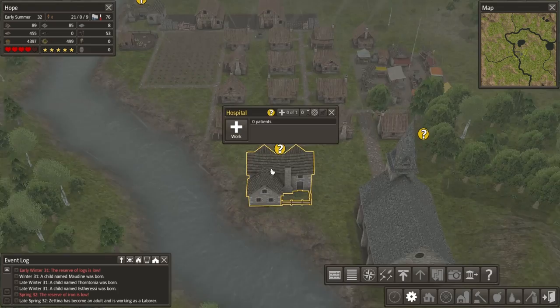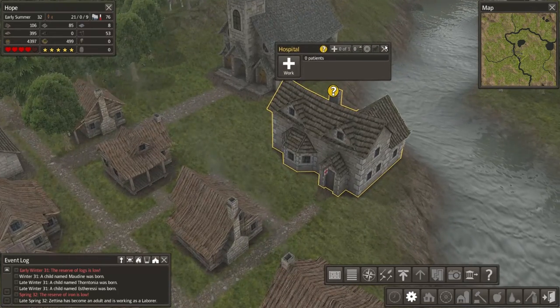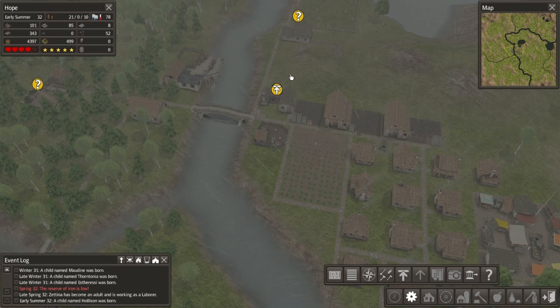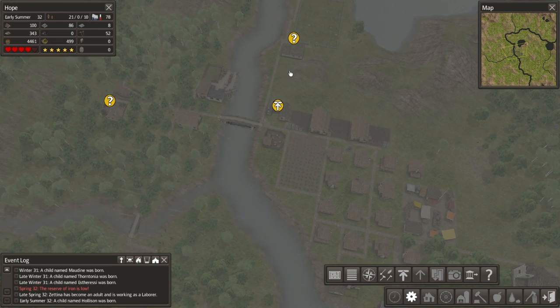I built a hospital here ready and waiting just in case anyone becomes sick, because I've had a lot of nomads come in. Right now it's just a case of trying to keep everyone alive and just keep plodding along.